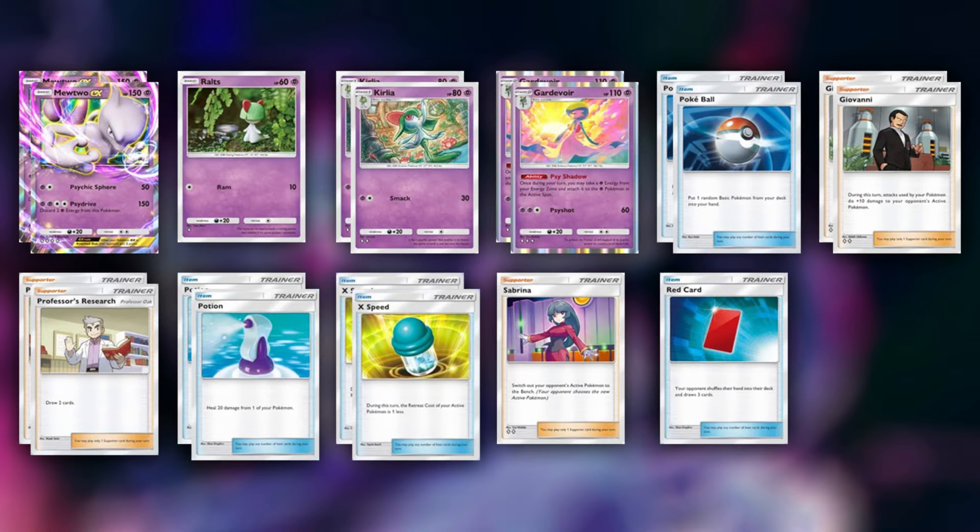The items and supporters in this deck list aim to disrupt your opponent and keep your Pokemon alive, with cards like Red Card and Sabrina offering a great level of control over your opponent's board and hand. Our deck list only includes Mewtwo X and the Gardevoir line as basic Pokemon to increase your chances of drawing Mewtwo or Ralts from a Pokeball, but some variants use other cards.